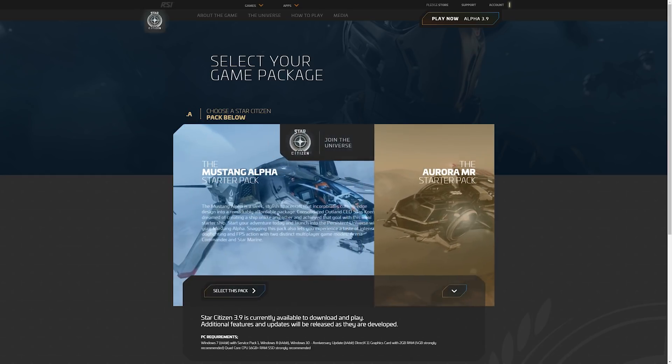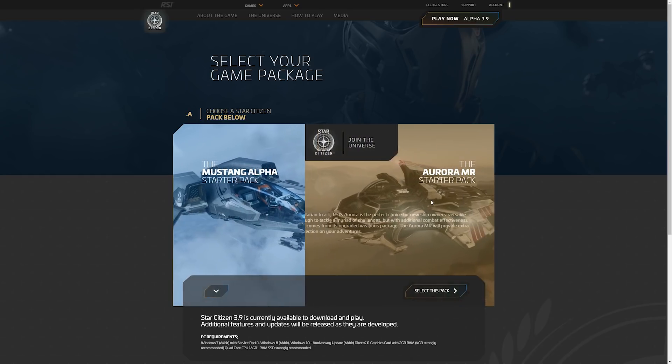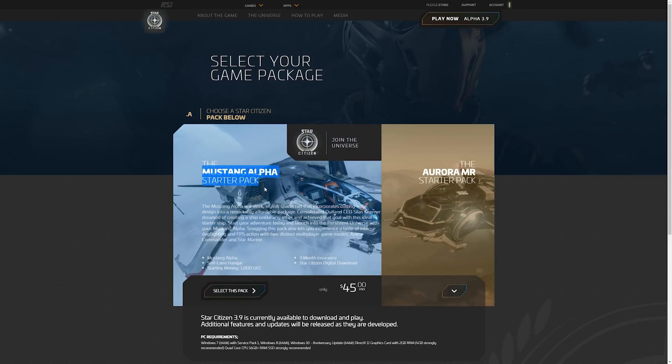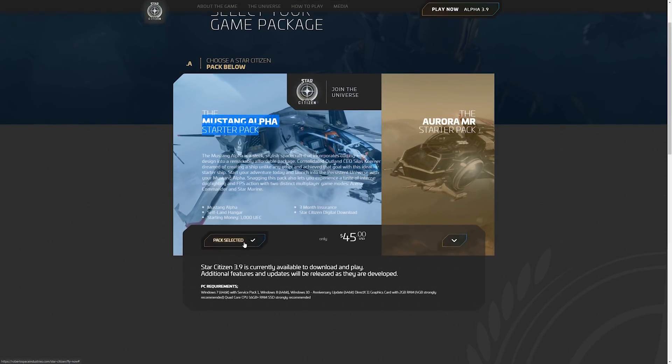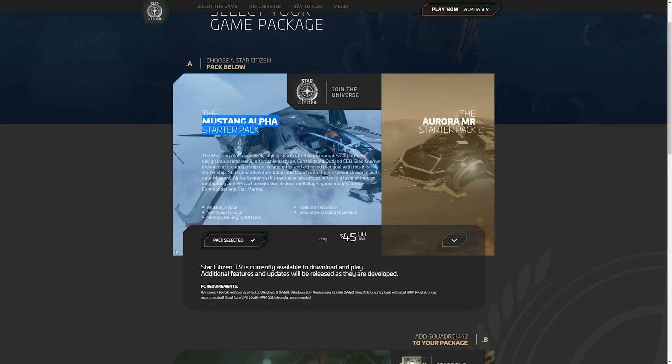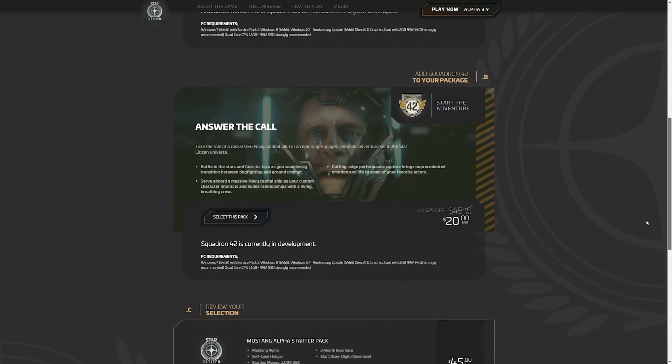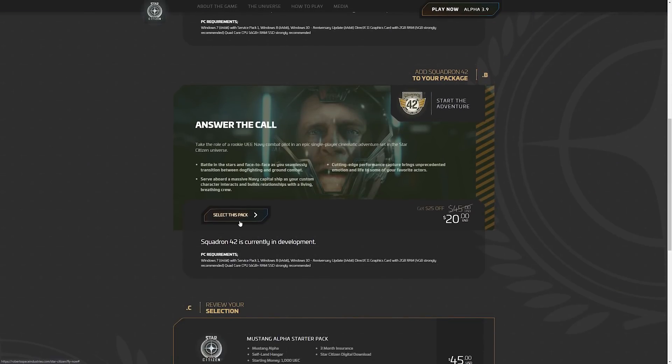All you need to play Star Citizen is a $45 game package with a starter ship. You can get almost everything else in-game just by playing. I recommend getting a Mustang Alpha as your starting ship, and if you want to spend a little bit extra, look at upgrading to an Avenger Titan later. Some people might also want to purchase Squadron 42, the single player campaign.